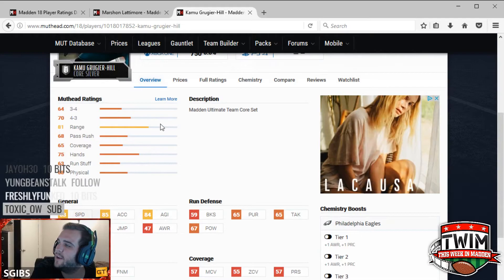His range on Muthead shows that he is an 81, which takes a lot of his key ratings into account and says he really excels as a coverage-style linebacker. You can see his hit power is not too great, his block shed is not great, tackle is not great, but his man coverage and zone coverage could be worse.